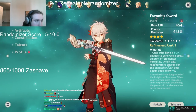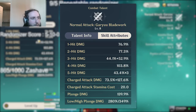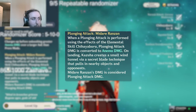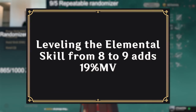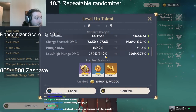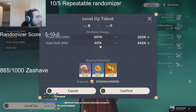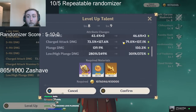Misconception number four is that Kazuha's E is more important to level than his normal attacks. Let's talk about Kazuha's normal attacks — 1-5 hit damage, charge attack, plunge damage, low and high plunge damage. Plunge damage scales with normal attack talents, and when he infuses his next plunge attack with Anemo, the plunging attack damage is converted to Anemo damage — but it's still the motion value decided by the normal attack talent. Leveling your skill from 8 to 9 adds 19% motion value. Whereas leveling your normal attack from 8 to 9 — looking at high plunge damage — it's 26%. You're actually benefiting more from leveling normal attacks than from leveling E.